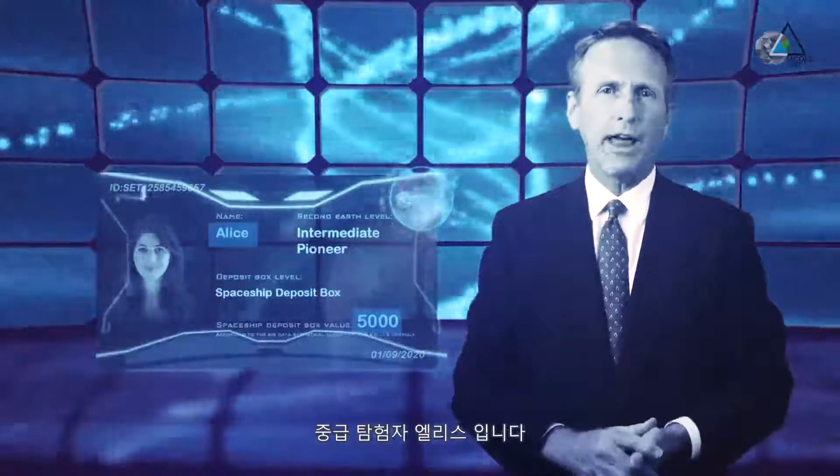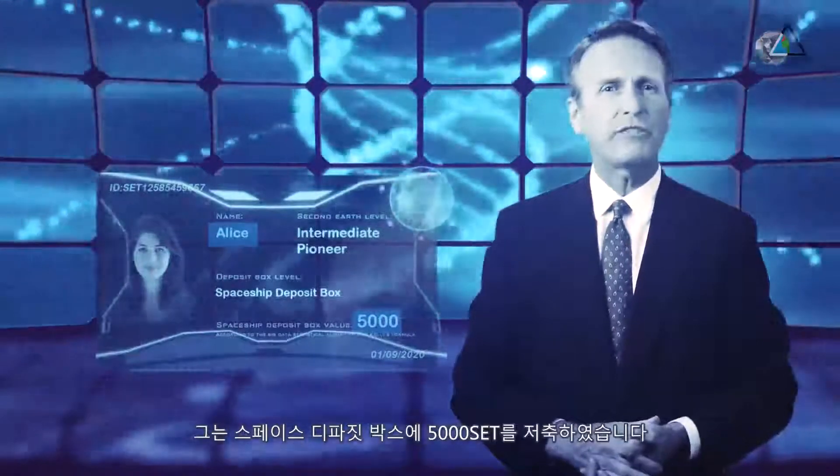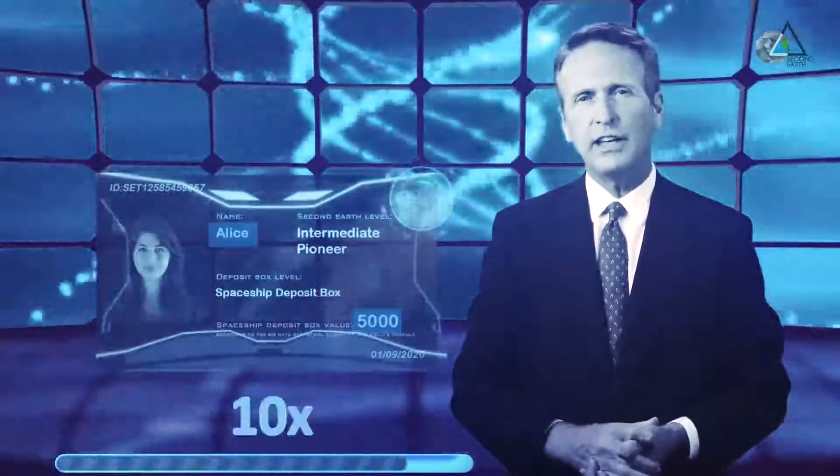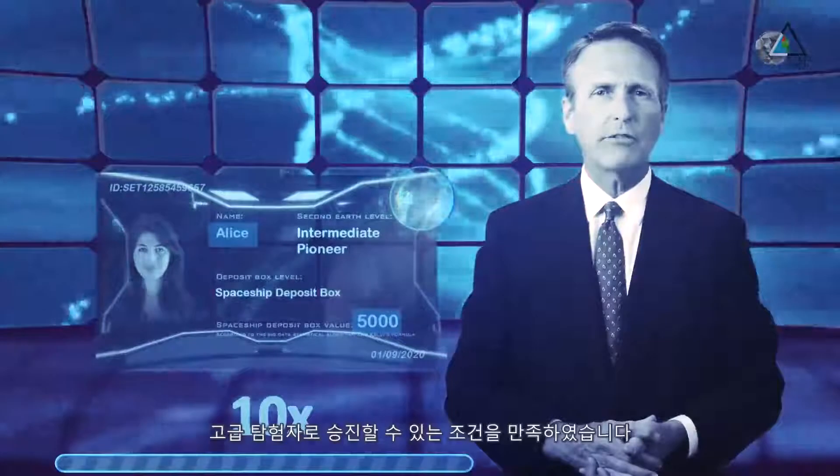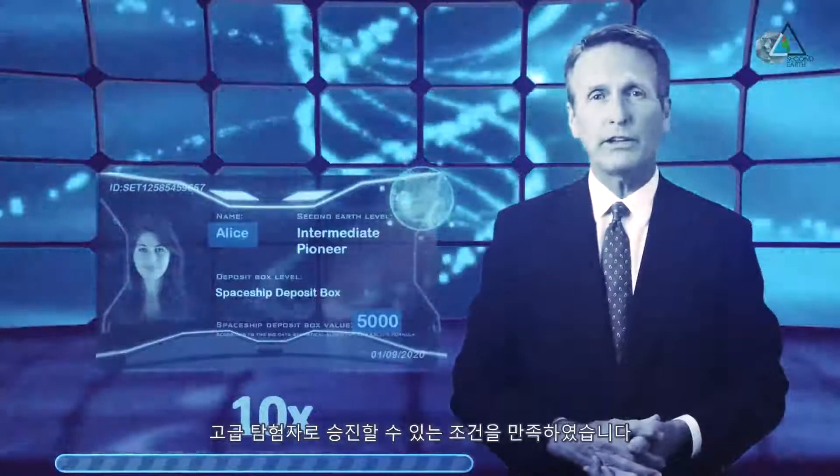Meet intermediate Pioneer Alice with a spaceship deposit box of 5,000 SCT. Her network GDP has already reached 10 times her personal GDP, so she is qualified for a promotion to Advance Pioneer.